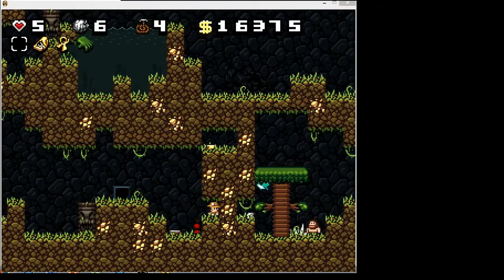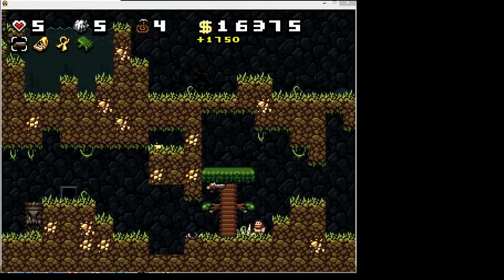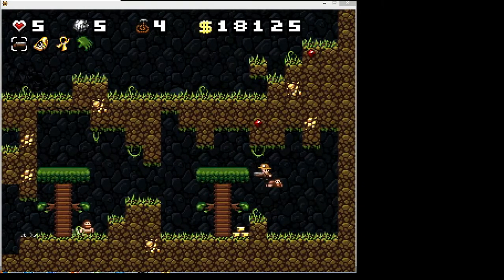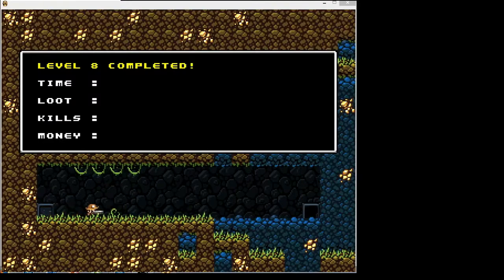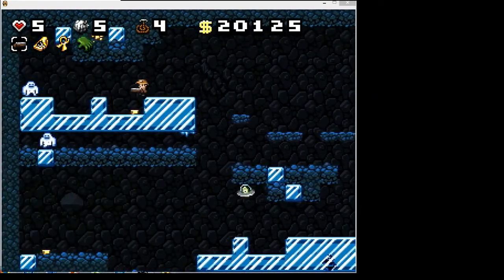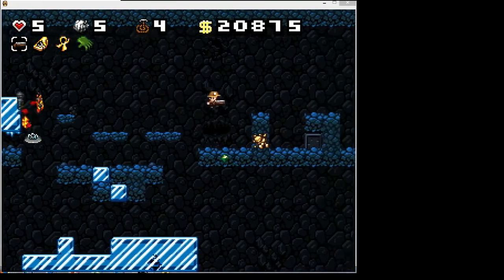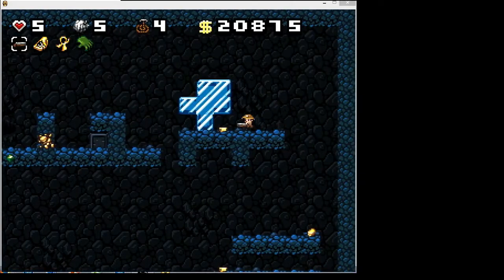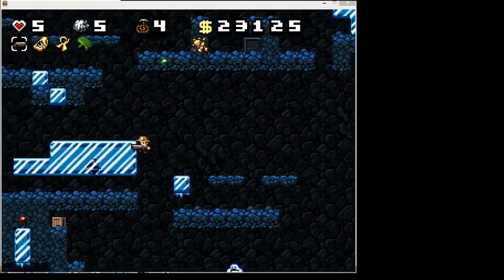Did you see that little red flower? That is annoying — that is a man-eater. If you run into it, it will kill you instantly no matter how much health you have. You have to either destroy it or knock it out with your whip and get past it. Another annoying thing — they will eat damsels. In some levels a damsel spawns right next to a man-eating flower and it eats the damsel before you can get near her. Which is horrifying, and I don't like it.